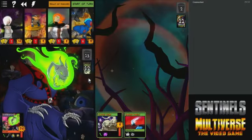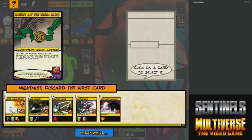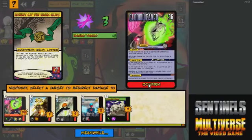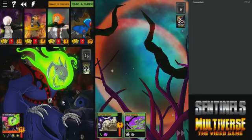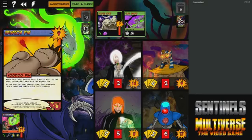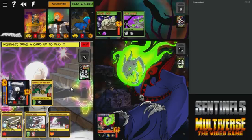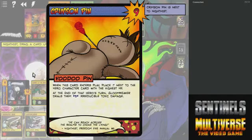If I can just get him to his final relic and beat him down — I would like to discard two cards. Let's discard Astral Premonition and Call Forth, and deal three more damage to Gloomweaver. That card is a bit annoying — villain damage is down one, but if we play a card we skip our power phase; otherwise we can use a power during powers phase. At the end of the hero's turn, Gloomweaver deals them two irreducible damage.